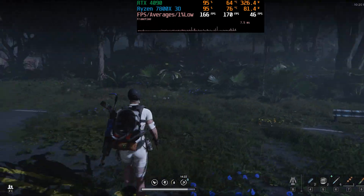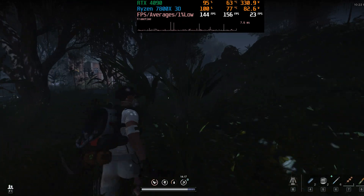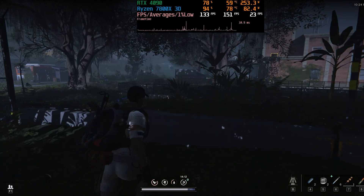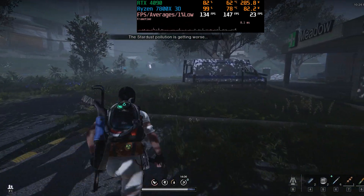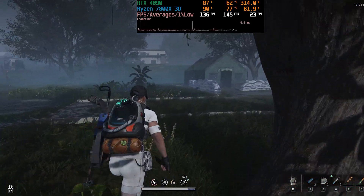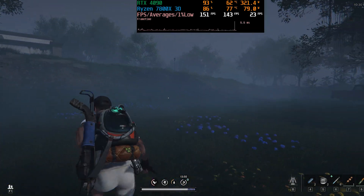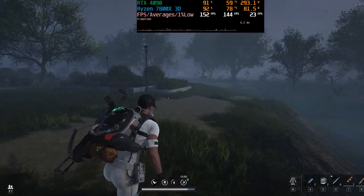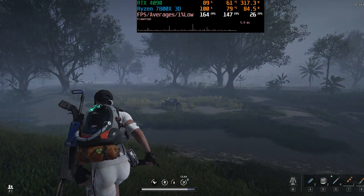Welcome back. This is going to be a quick public service announcement. I've been playing around with Once Human and haven't been very happy with its performance. As you can see, the frame time graph looks awful — we keep getting stutters. Even though we're getting 150 fps, it's stuttering, which leads to horrible 1% lows of 23 fps. The CPU utilization is crazy high, running at 90%, and I'm using some of the best hardware you can currently buy: RTX 4090, Ryzen 7800X3D.